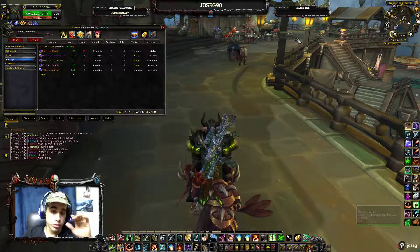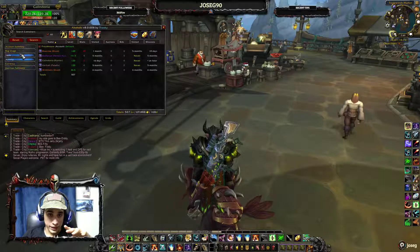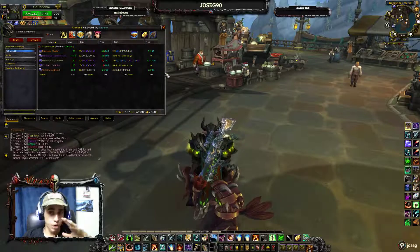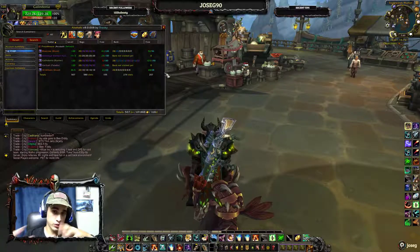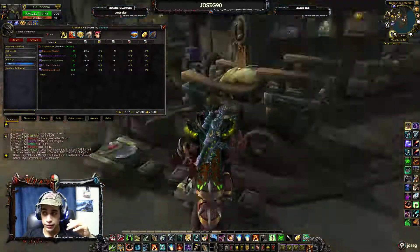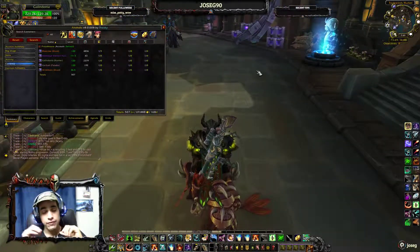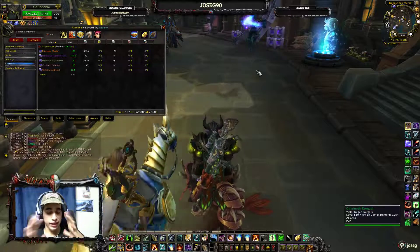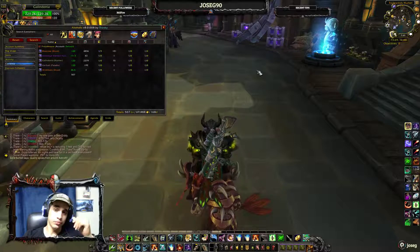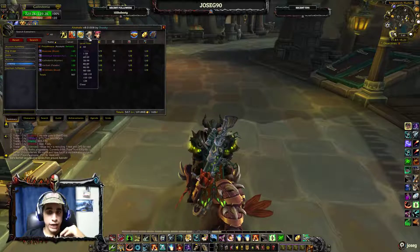Altaholic is going to show you all the information — as you can see here, these are on my toons. It's going to show me the skills that all the toons have in professions, the bags, how much bag space they have, and also the currencies they have. It will even make warnings — for example, if I have some mail on a toon, it's going to tell me that the mail is going to expire, so I know I have to go to that toon and retrieve it.